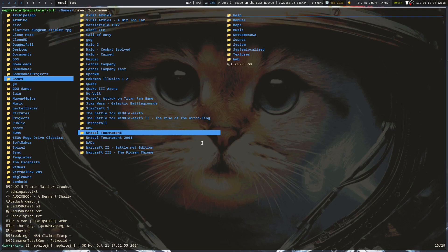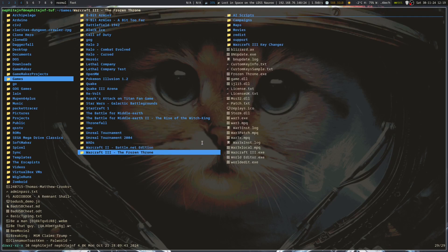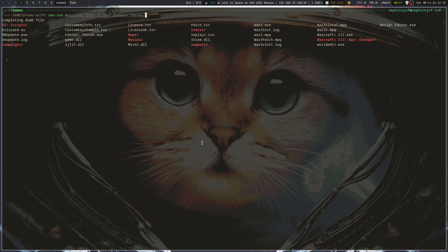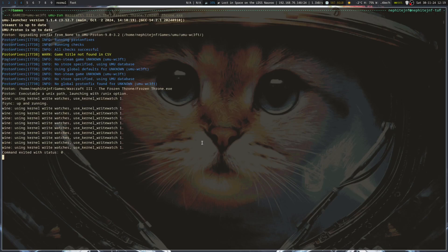Let's go with Frozen Throne — so Warcraft 3 Frozen Throne. We run Umu-run with the Frozen Throne executable. What it does is go through the first launch, double-checks that Umu-Proton is up to date, and then goes through and runs the game. Pretty simple — if it is willing to run.